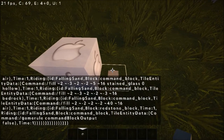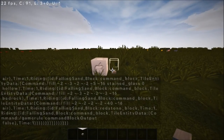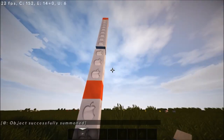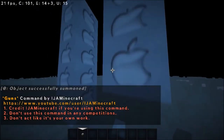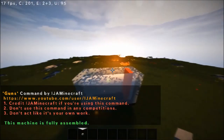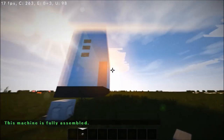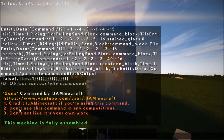There was a little issue but it's okay. Now with that, place the button next to the command block. It's going to create many command blocks — let it do its thing. There we go. I didn't know it goes backwards. So you're going to get this big structure — okay, see all that? That's the guns command by Ija Minecraft.